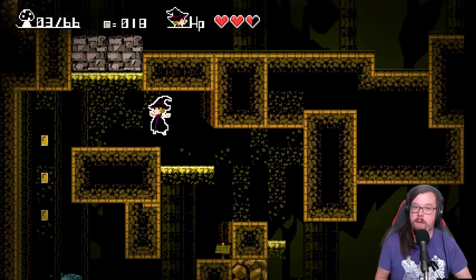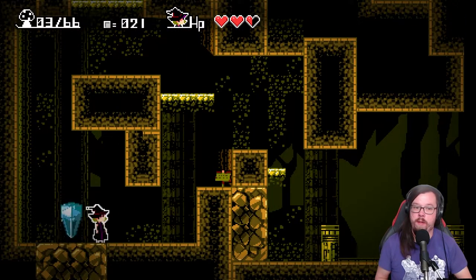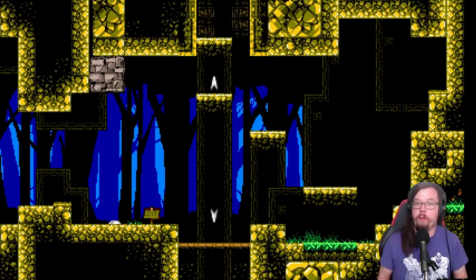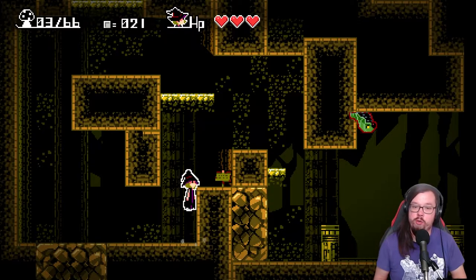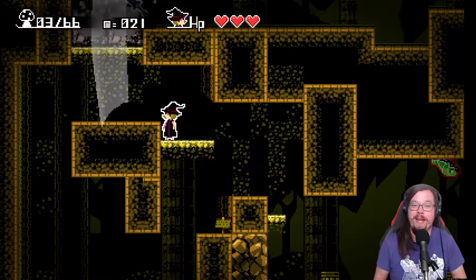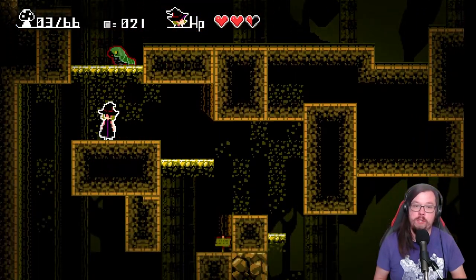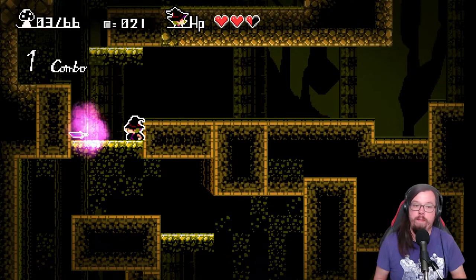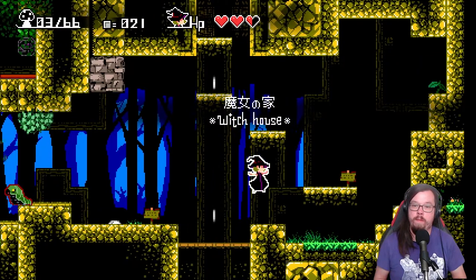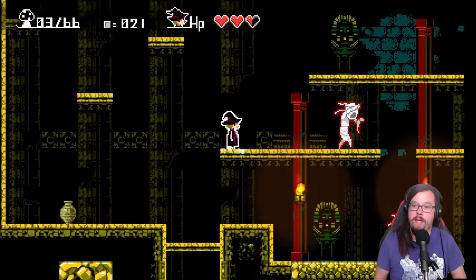Onward and upward. Shortcut in question - and we have opened up another path, in true Metroidvania style. Destroy the crystal. That's some board game level iconography there - no words, just pictures. I don't want to have to translate anything. We are moving onward. I love a good mummy.